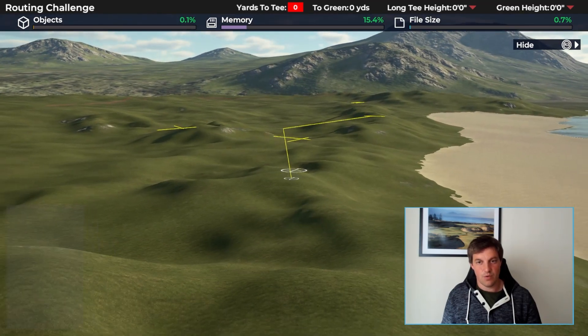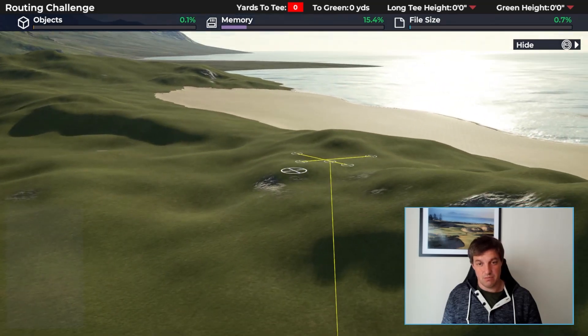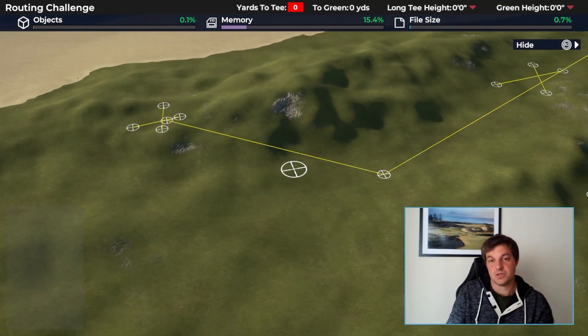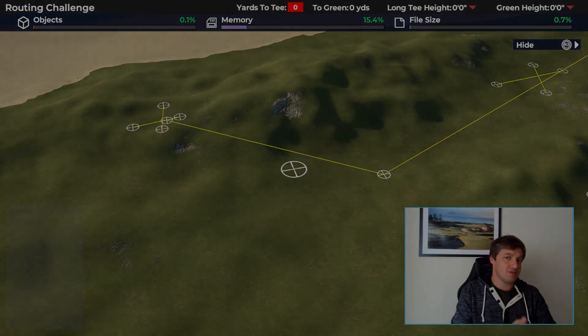That approach leads to things like finding a green site up top and thinking 'what if I came at it from down here?' — and then desperately wanting that approach shot because it looks awesome. So you find the tee shot that gets you down there, and from the tee you'd have never even seen that hole. Those are just a few thoughts on how you might go about it — hopefully that's been interesting. See you again soon, and do enter if you haven't already.